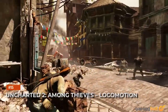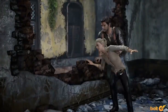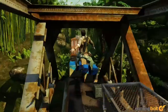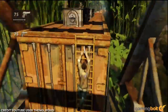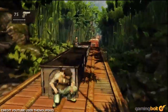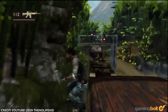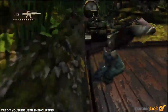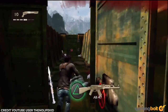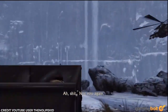Uncharted 2: Among Thieves — Locomotion. Otherwise known as the train level, Locomotion stands out in the abject perfection that is Uncharted 2: Among Thieves. The basic gist is that you're at the tail end of the train and must slowly advance forward. There's a fair bit of platforming before you eventually acquire some weapons and battle against hordes of foes. But even then, the level serves up some surprises, like a machine gun nest, running across multiple train cars quickly, and battling a helicopter.